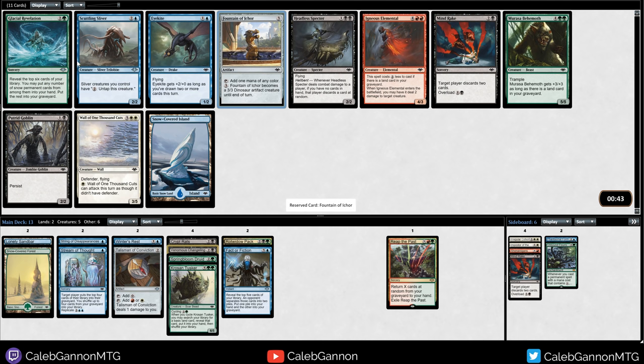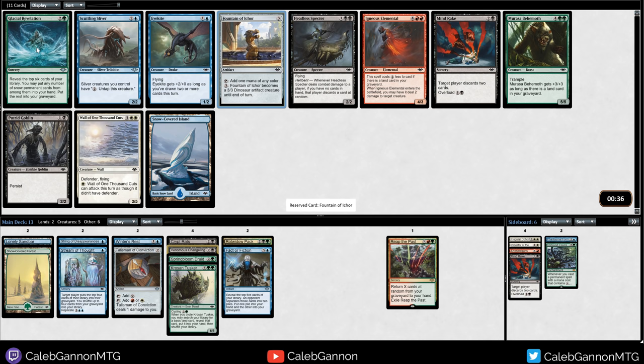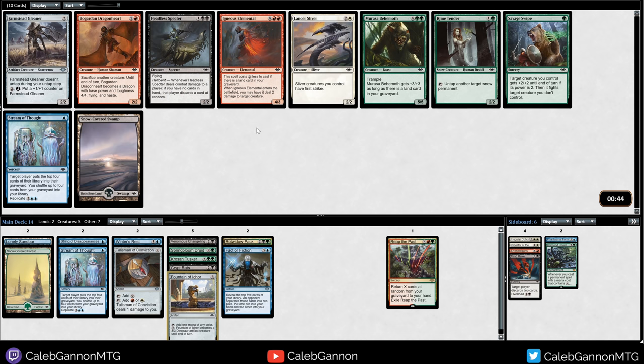What do we got from this pack? Kind of like the Fountain, but this takes any snow permanent into hand - not super into that. Scuttling Sliver we don't have too much of. I'm just going to take the Fountain - it gives us black mana for Crypt Rats. The next best pick might be Snow-Covered Island.